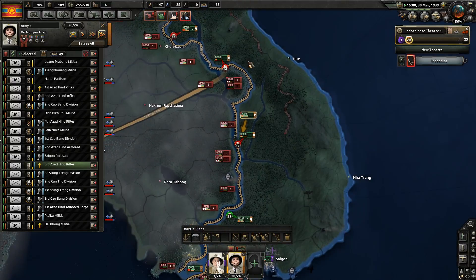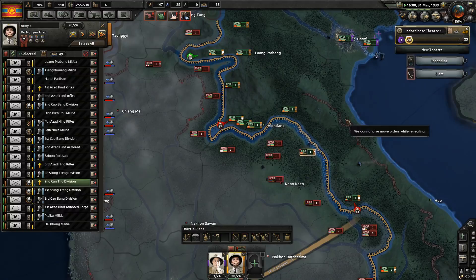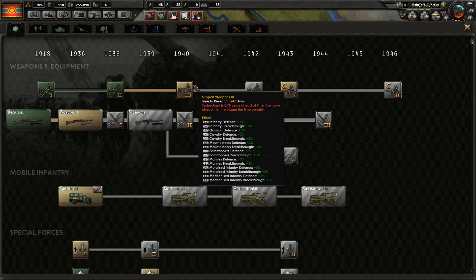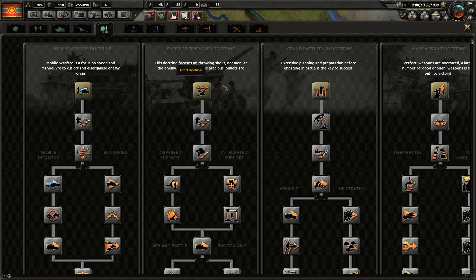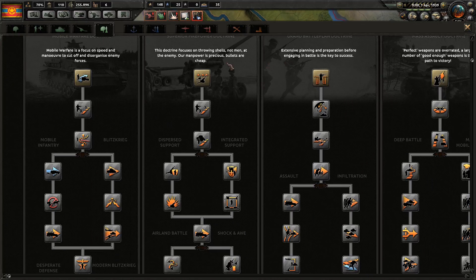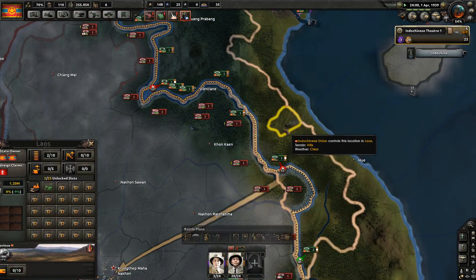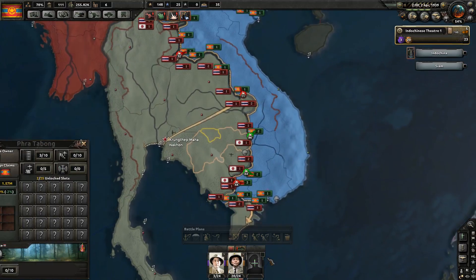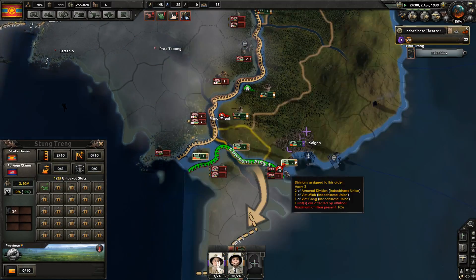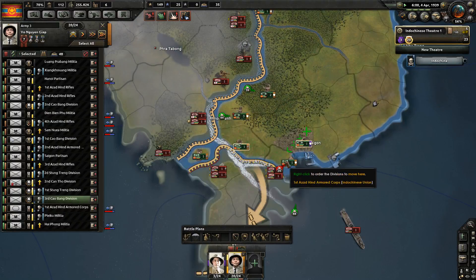We do have some more problems down here in the central part of the front, but that's going to be dealt with later — it needs to be dealt with later. Right now we cannot really afford to think about that. We don't have land offense, but we should think about those. I think I'll go with mobile warfare, because it's one of the best whenever you're actually low on industry, to produce lots of artillery. And they're trying desperately to break out, but we'll make sure that does not happen.